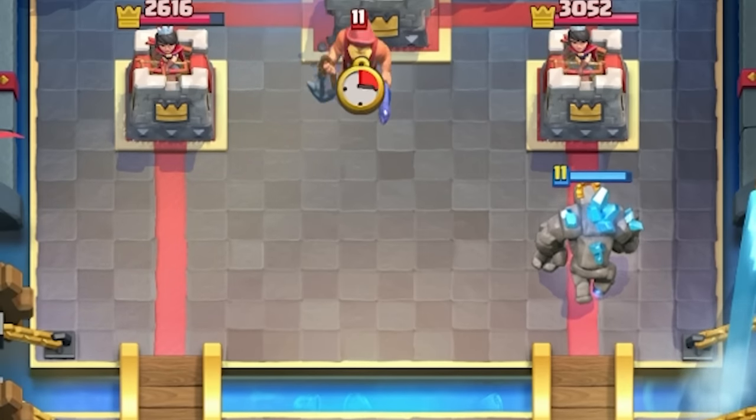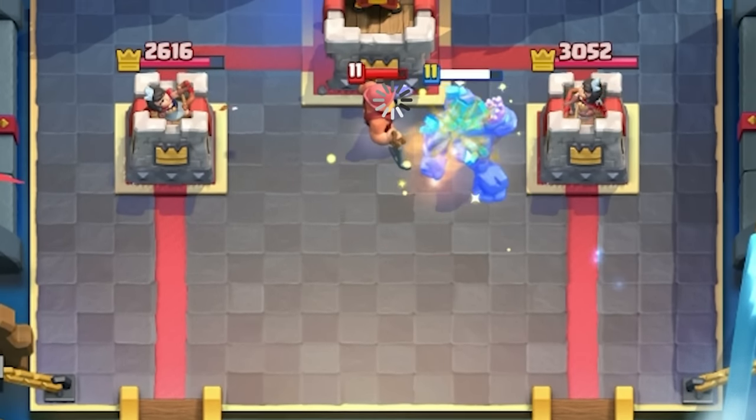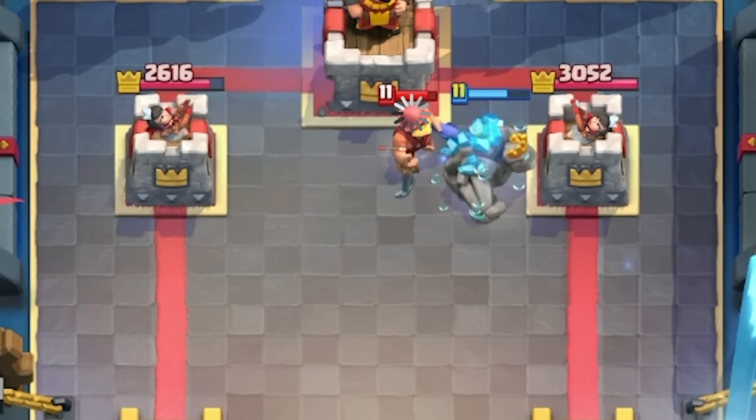If you play Zap with Golem, Electro Giant, or any big beatdown deck, you need to know this. There are so many people in the meta running Fisherman and Royal Giant, and they usually counter you, but you can completely outplay them with Zap. If you time your Zap correctly when the Fisherman is pulling your Electro Giant or Golem, the Fisherman gets confused and stops pulling it.